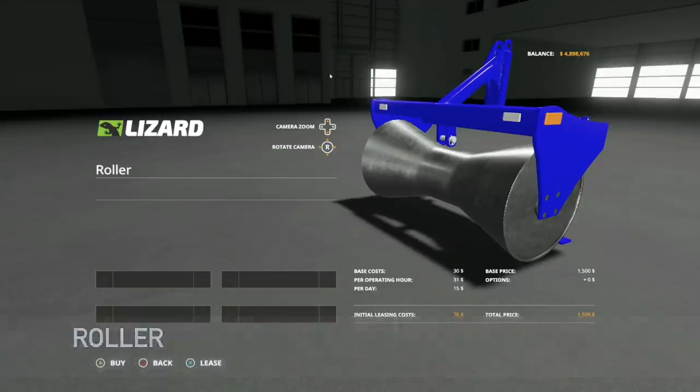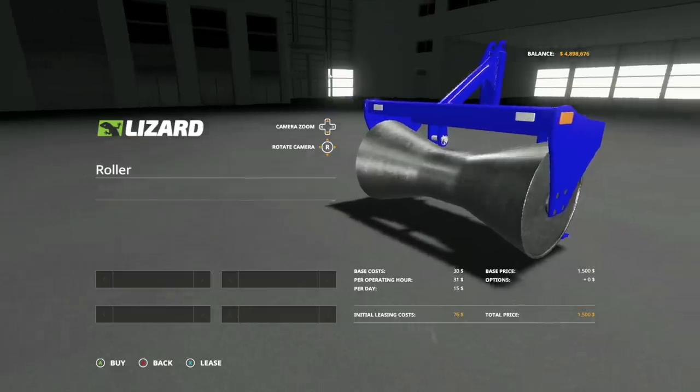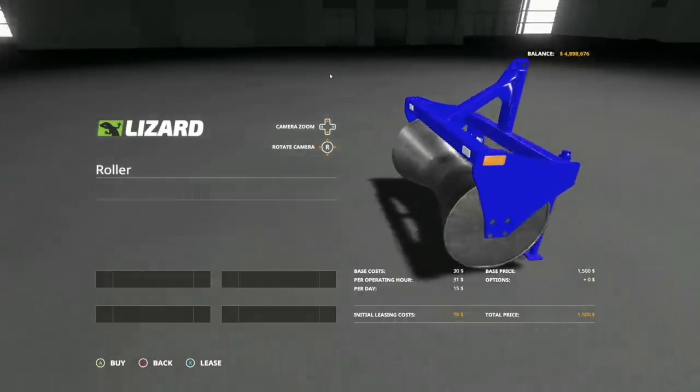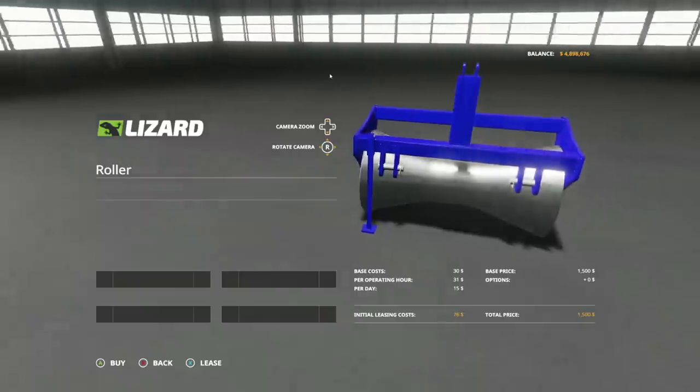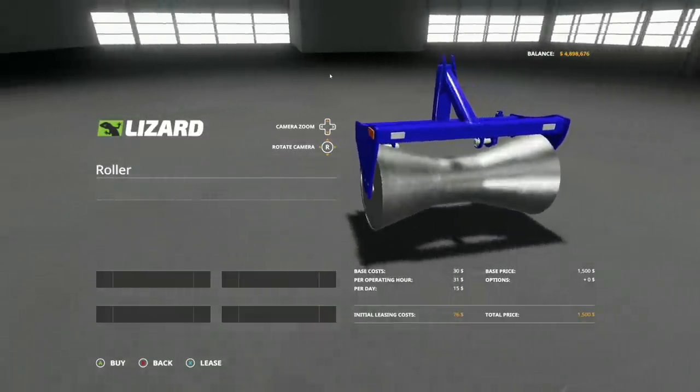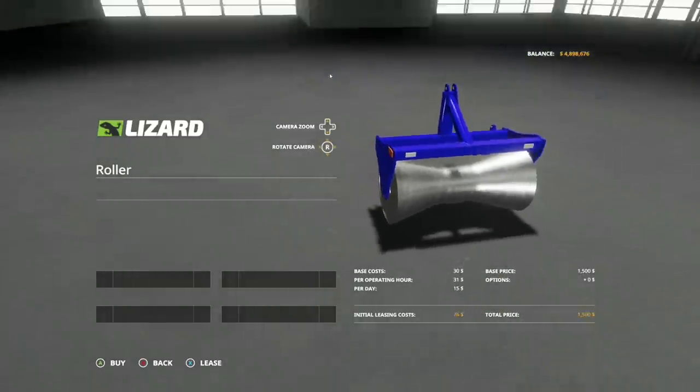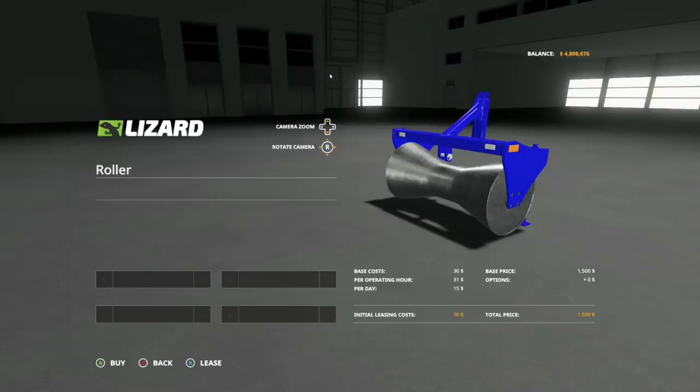Next is the Swath Roller by Luca Modding. You can use this to roll over your swaths before driving over them with a tractor so you don't get stuck. It also functions as a leveler — found in the leveler section of the store. Price is $1,500 and it weighs 750 kilograms. Roll over a big swath, compact it down a bit, making it easier to bale with a smaller baler.